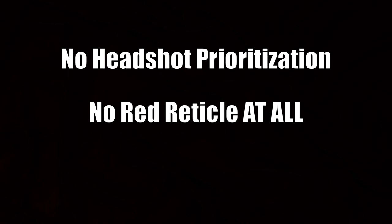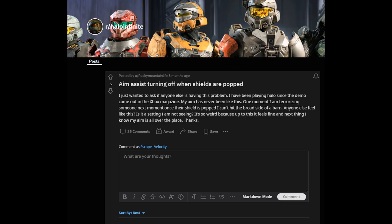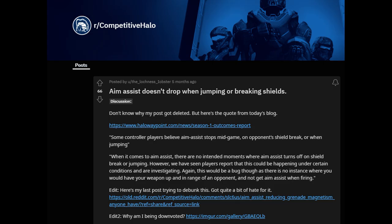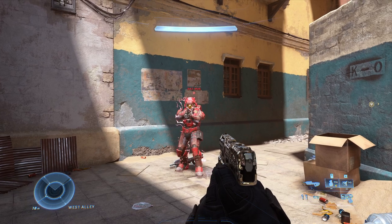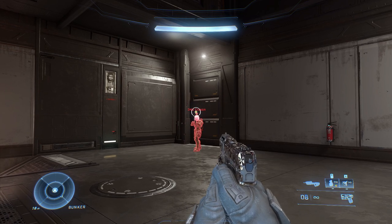So what do you get when you remove foundational features that have been in the game since Halo 2, delete red reticle for PC players entirely, and have reticles that don't fairly telegraph the weapon's spread or bullet magnetism? Well, we get Halo Infinite. In all seriousness, a common complaint of Halo Infinite is that aim assist stops working upon breaking an opponent's shield. This could be a technical glitch, though I've not personally experienced it. Might I suggest that a possible part of what players are experiencing is this lack of headshot prioritization? Halo without headshot prioritization disproportionately hurts mouse and keyboard users, and given the nature of red reticle and how important it is, I think it needs to be reinstated.